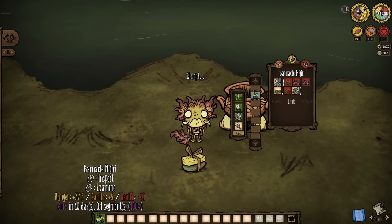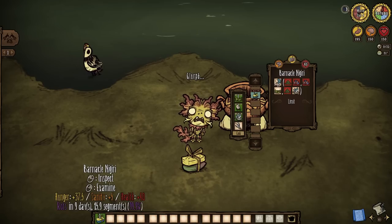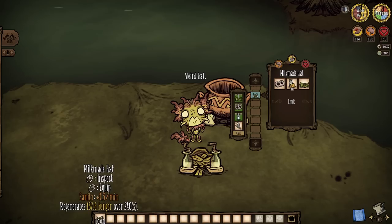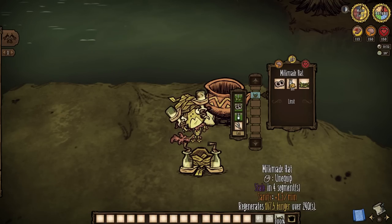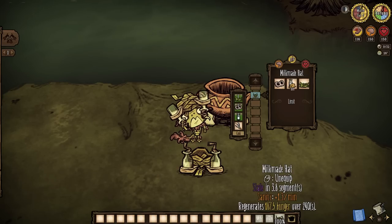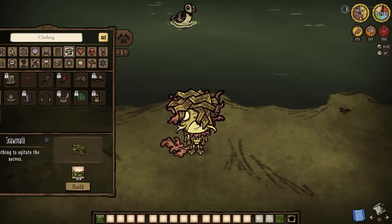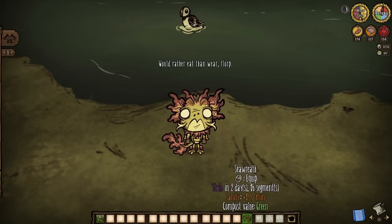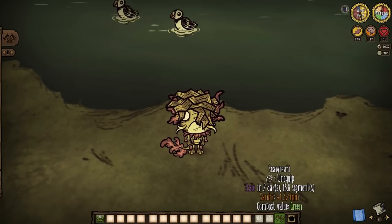Milkmaid hats were also not a thing 3 years ago, so they make a special appearance here today as a super unique crockpot dish that serves as a hat, giving roughly 4 hunger every 5 seconds over 4 minutes, but at the cost of a sanity drain — unless you're Wurt, that is. To continue on a very similar vein, the sea wreath is now available immediately at the cost of 6 kelp fronds, and it too will drain the sanity of all who wear it by 1.33 per minute, unless you're a fish person.